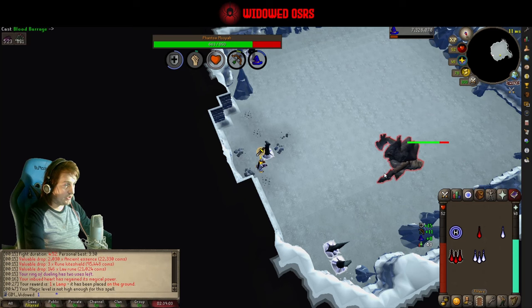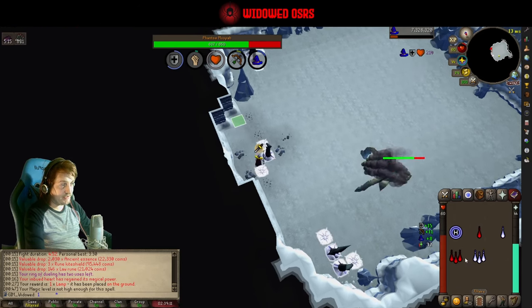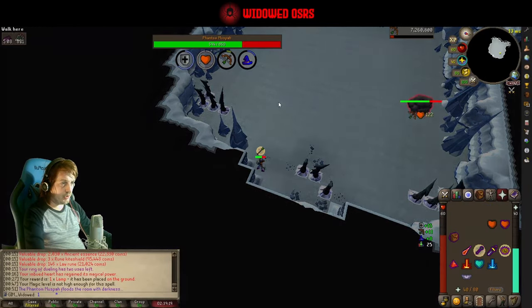She can do a magic attack in the ranged form — you have to listen out for that. Because if it connects it will slap you in the face and it will apply a nasty debuff which I think is called Corruption, and it drains your prayer for quite a while.